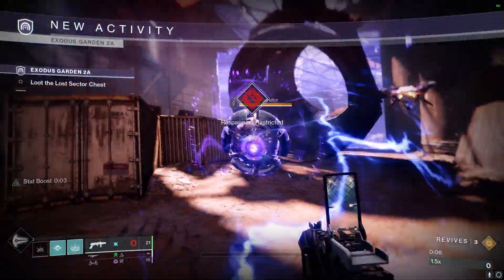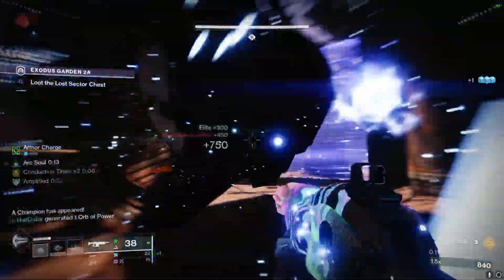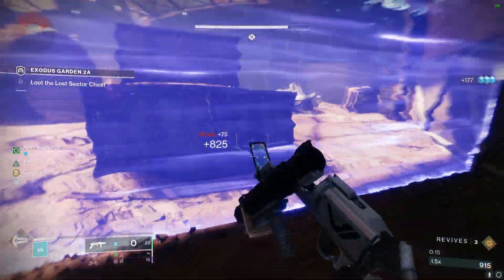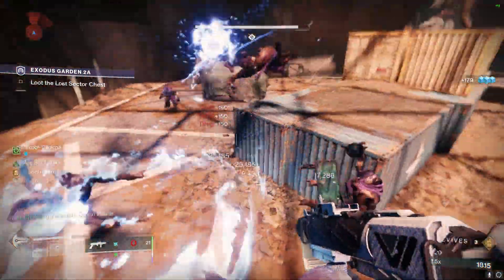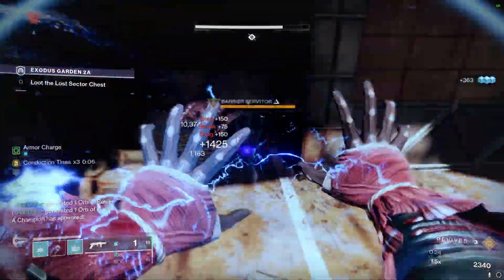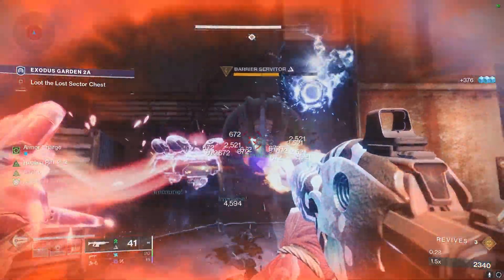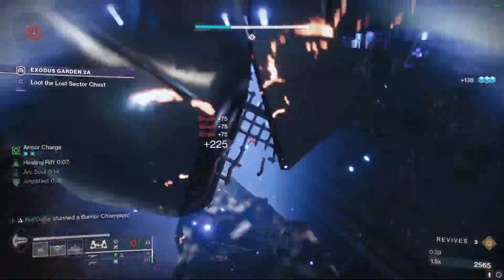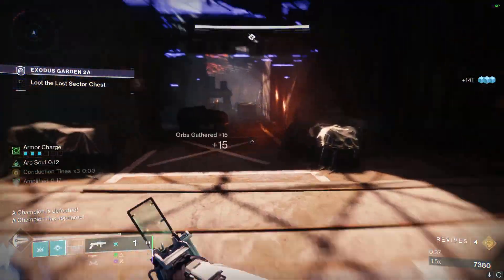Alright, getting started with the Lost Sector. We're just going to try to kill this Servitor as quick as we can — you can use a Leviathan Spreadshot on it if you want. Once we kill everything in this room, this doorway will open. Once we kill almost everything in this room, the barrier will come out. Once I pop a Shield, I'm just going to shoot a Leviathan Spreadshot at it. Once we kill the barrier, we need to start worrying about the next Overload that spawns.